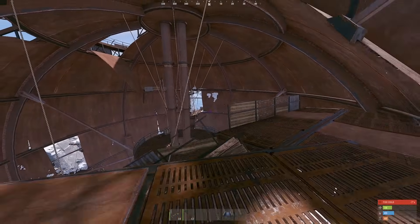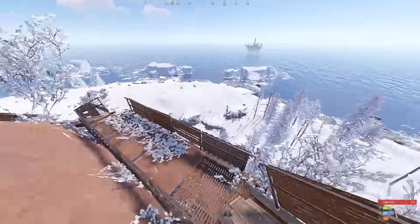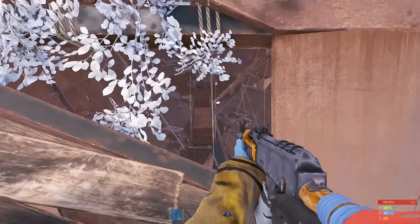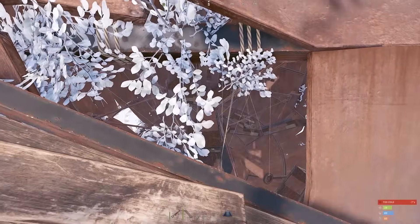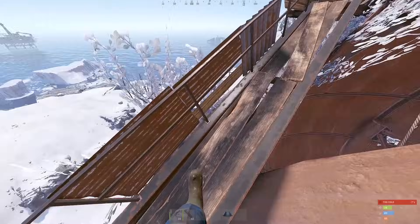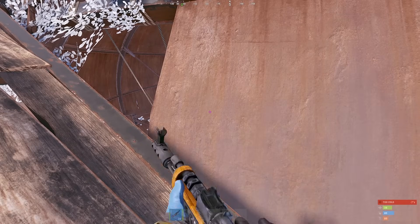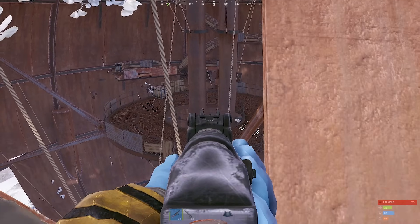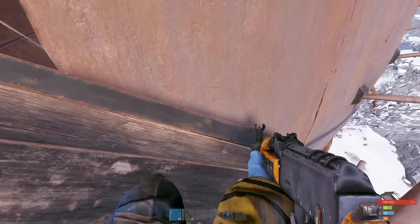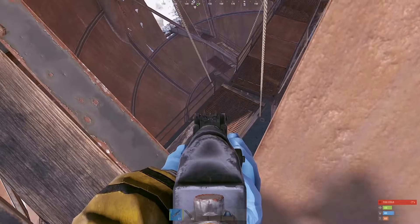I'll show you some cool angles to hold this place from. My personal favorite is this one right here. The problem with dome and holding dome is you have to loot from all the way up there. What I figured out is a way to AFK — you can just crouch right here and listen for footsteps. The crates have respawned; you can zoom in and see a green crate. I usually just AFK here: if I hear someone, I kill them there; if I don't hear them right away, I hear them right below me and kill them here.